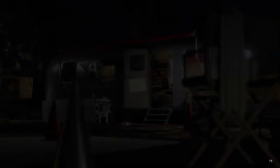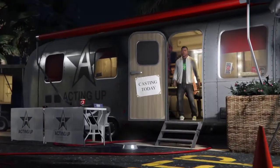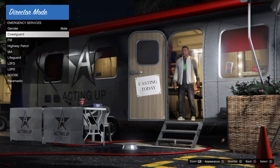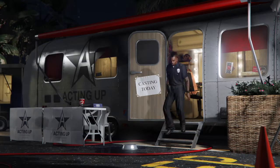It should bring you here. Go to actors, go to emergency services, go to LSPD, and choose one. I'm just gonna choose a random one — I like this one.